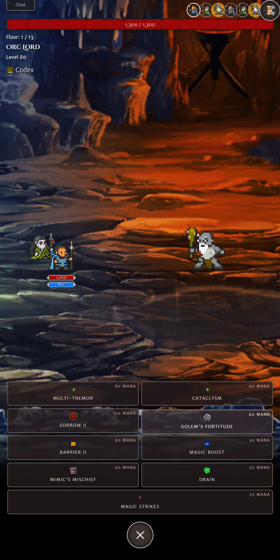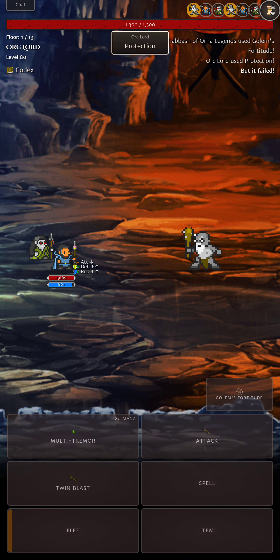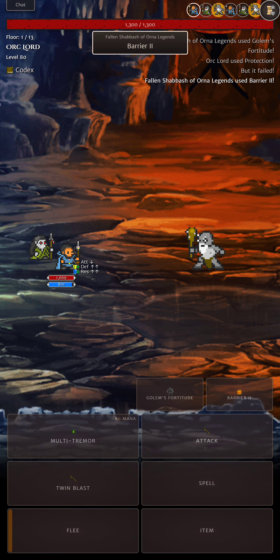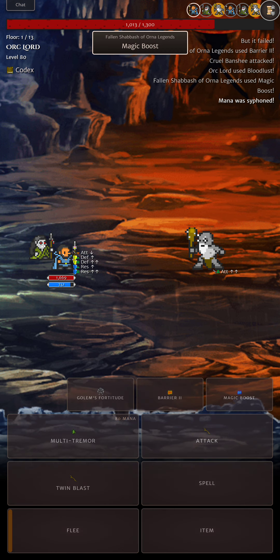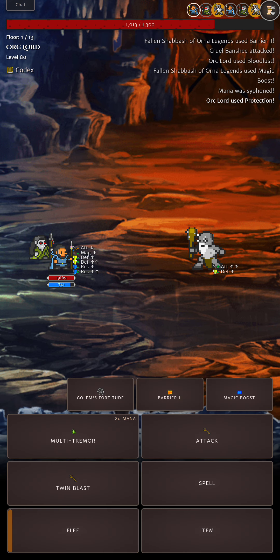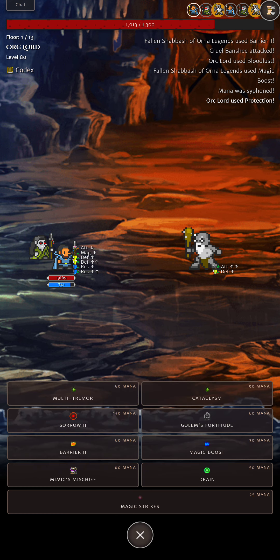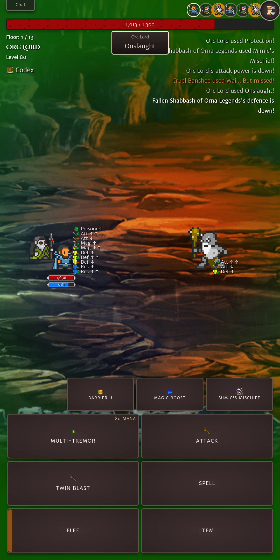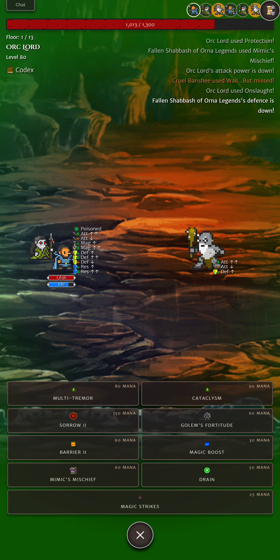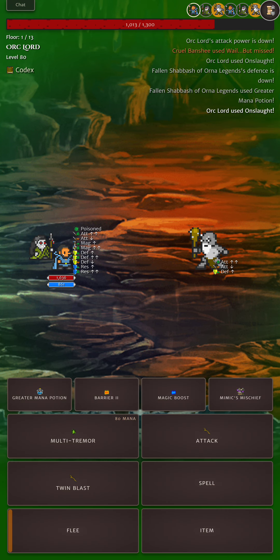Let's go in with the Boss Dungeon. We go Golem's Fortitude — really great skill for Mages — and Barrier 2. I'm using a Cruel Banshee as a pet; it's an event pet, but you can use a Wisp or pretty much whatever. I got lucky with my Mimic's Mischief cast there. If you've got any spare, you can Mana Potion up. Single magic up, double magic up.